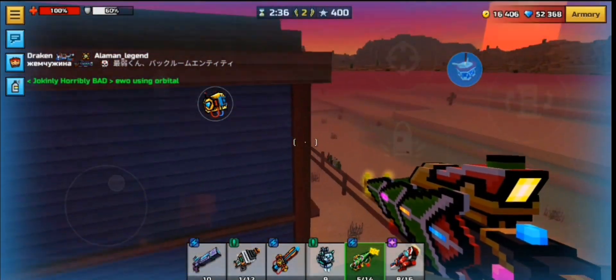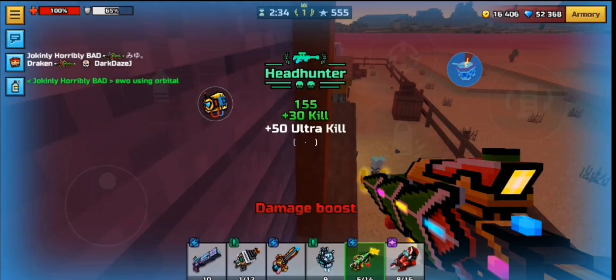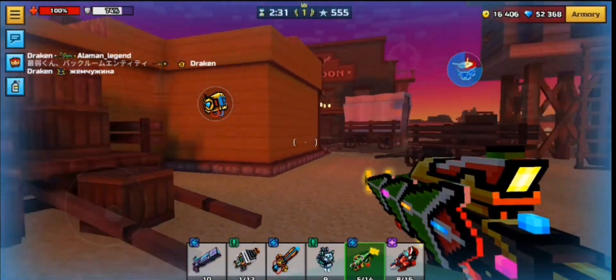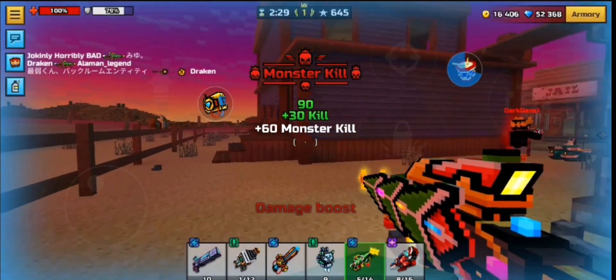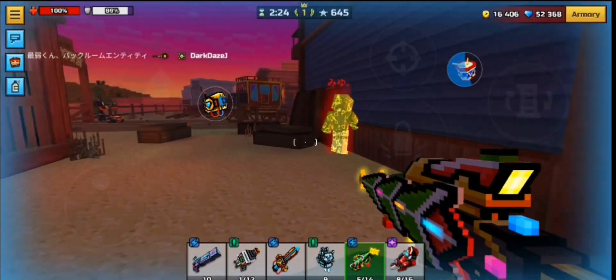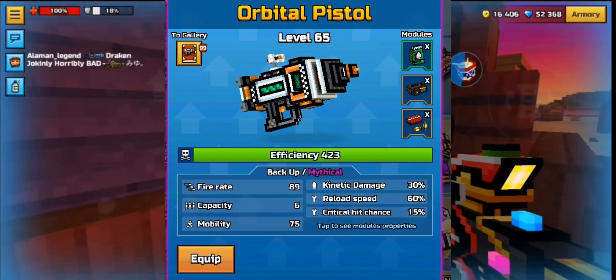For this glitch to work, you can have one person do this easily, which I did as an example. But if you want the maximum points possible, invite 4 friends into your squad or have 6 to 9 people join your lobby. Make sure they own the orbital pistol.